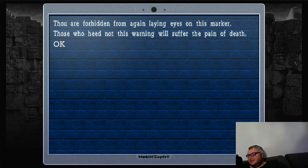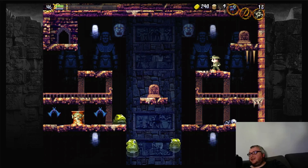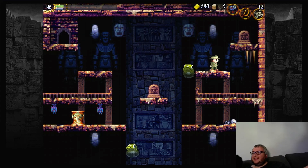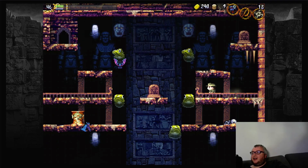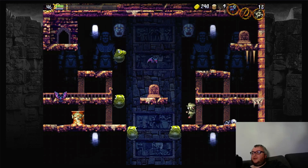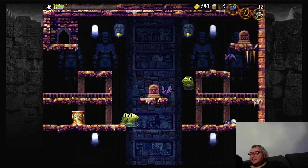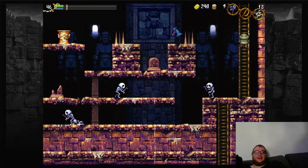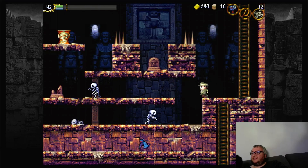This tablet is the most morbid thing in this entire game. It says: 'You are forbidden to lay eyes again on this tablet or you will suffer the pain of death.' We did read it and it didn't do anything yet. If you read it again, you activate Hard Mode for this game. This game has a Hard Mode that you activate by reading this tablet twice. I'm not going to play Hard Mode.